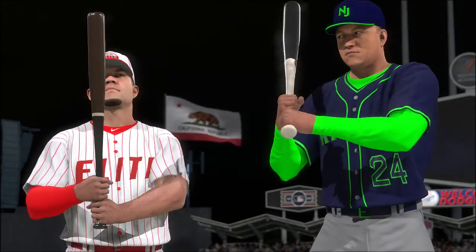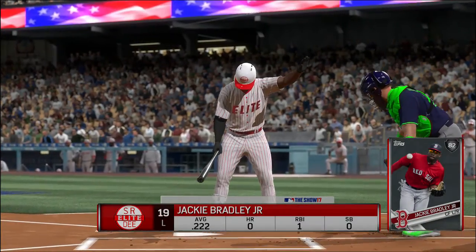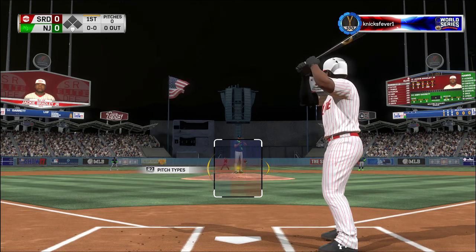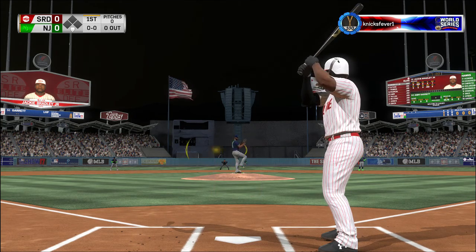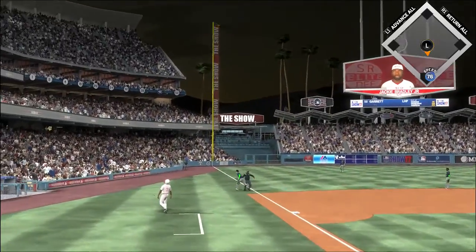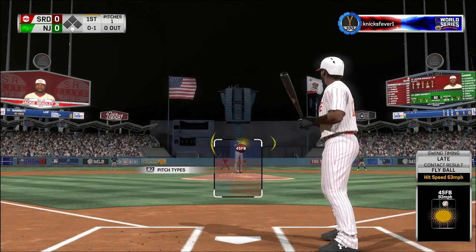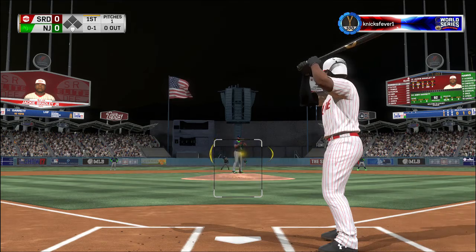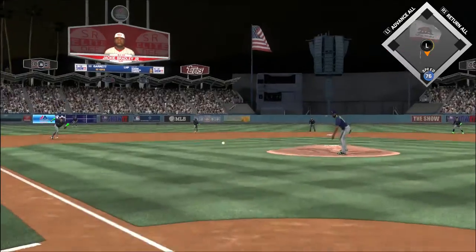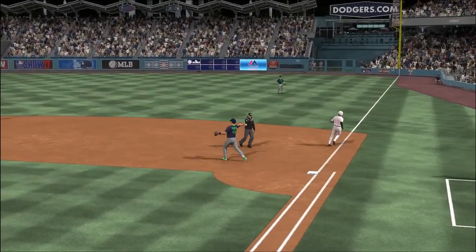Jackie Bradley Jr. gets us started here, hitting under the lights for the elite center field. He swings and pops a ball high in the air over toward foul ground — that will land foul. The wind-up and the 0-1 pitch saws him off, and Cabrera throws across the diamond.